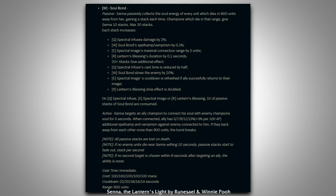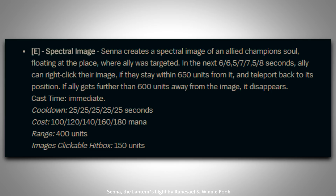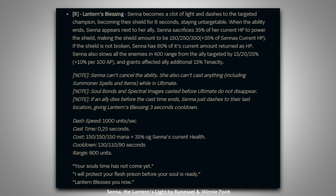Senna's W is Soul Bond, which passively collects the soul energy of fallen units, giving her stacks just like Thresh. Every stack gives her buffs to all of her abilities, but casting abilities will also drain some of the stacks. Activating Soul Bond will connect an allied champion's soul to an enemy, giving them spell vamp and lifesteal against that enemy — potentially a really awesome way to swing a trade in your ADC's favor. Her E is Spectral Image, almost like a trippy LeBlanc W. She creates a ghostly copy of an allied champion, which they can right-click on to teleport back to, letting an ally engage and maybe jump back to safety afterwards. Her proposed ultimate is Lantern's Blessing, which turns her into light and dashes her to an allied champion, shielding them for 6 seconds and making her untargetable for the duration, then slowing all nearby enemies after the shield ends.